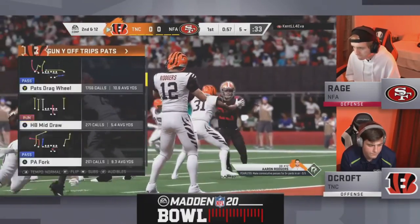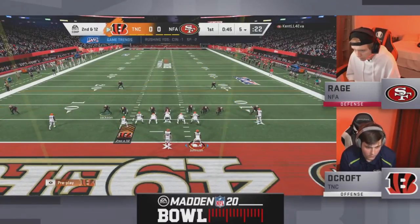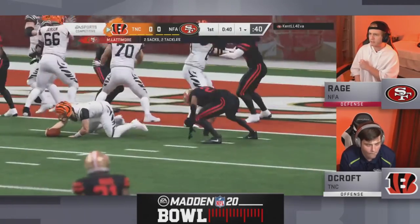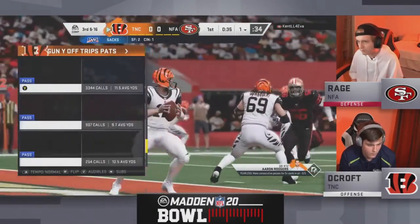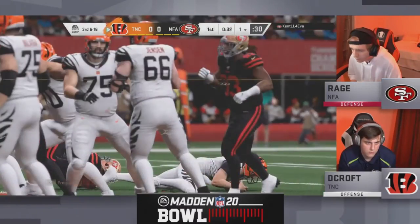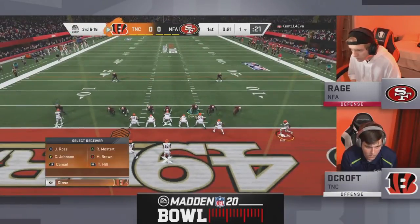A big sack right there for Rage, and now we're gonna see Aaron Rodgers again with Decroft — he's got that fearless X-factor. Quick hike — does he get out of the end zone? He does, just gets to the one yard line. Rage can't believe it — he almost had two points on the scoreboard. Rodgers falls forward barely for Decroft. A huge play, and now third and 16 — I think Rage is gonna bring the dogs.